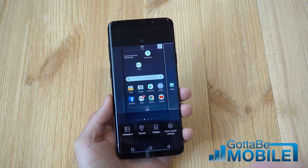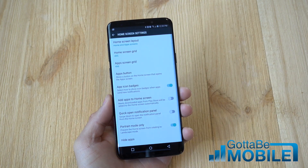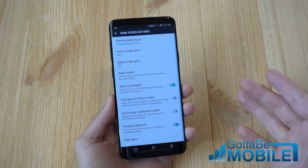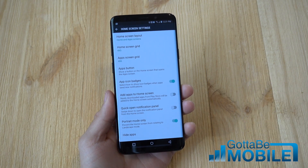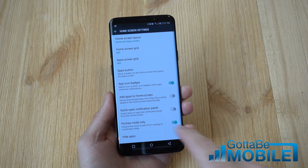Or you can pull down the notification bar, go into settings and just go to notifications. Either way it works. Tap home screen settings and right here — app icon badges. This was never an option before. And unlike the Galaxy S7 and S8, you had to actually download a package disabler and jump through a bunch of hoops.